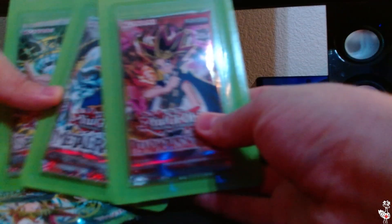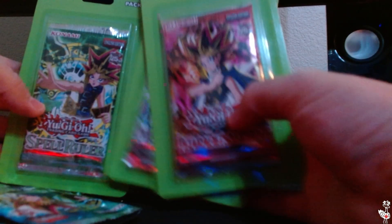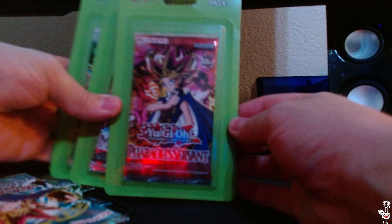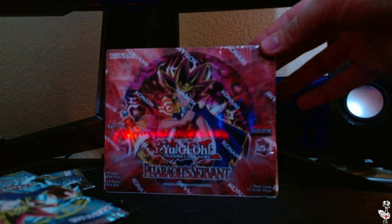Alright guys, we got some packs to open today. We have, first off, three packs I got from Target: a Spell Ruler, a Metal Raiders, and a Pharaoh's Servant from the 25th Anniversary packs. And on top of that we have a Pharaoh's Servant box, so let's get into it.